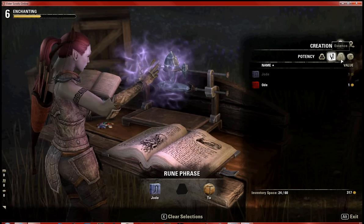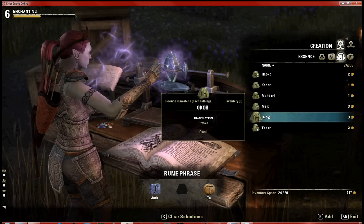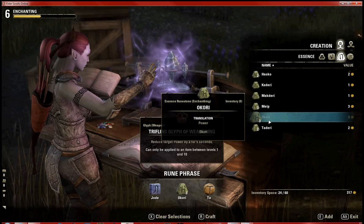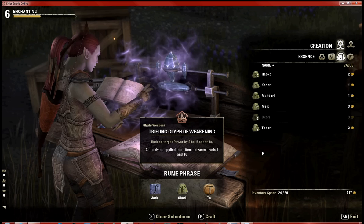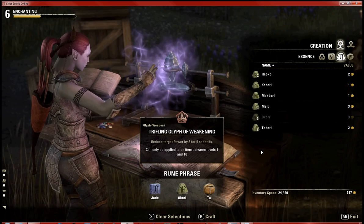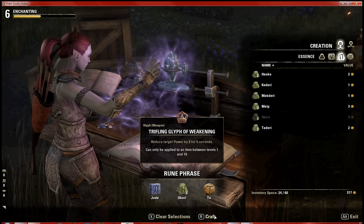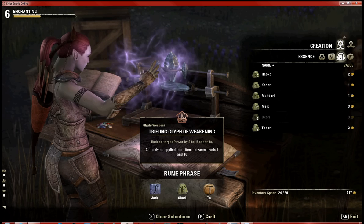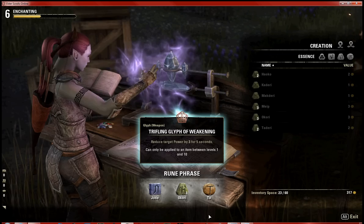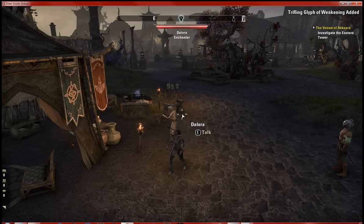We're going to add that Jode and since I want to make a weapon glyph, we'll add power — and there it is: trifling glyph of weakening. To really get a better understanding you'll have to play around with it a lot and reference a few websites, but after you get a feel for it you'll understand what word combinations make what glyphs. We're going to craft that and put it on the bow, and that covers alchemy and enchanting.